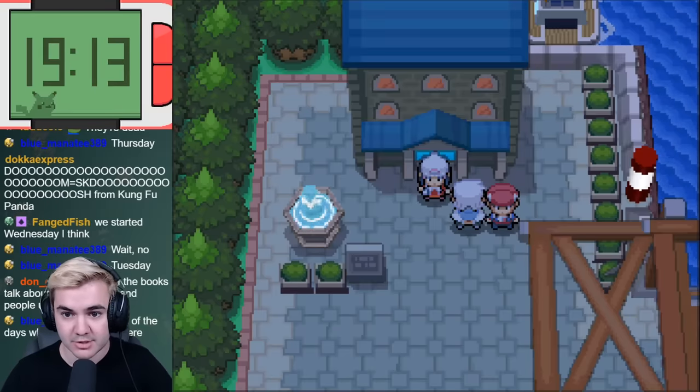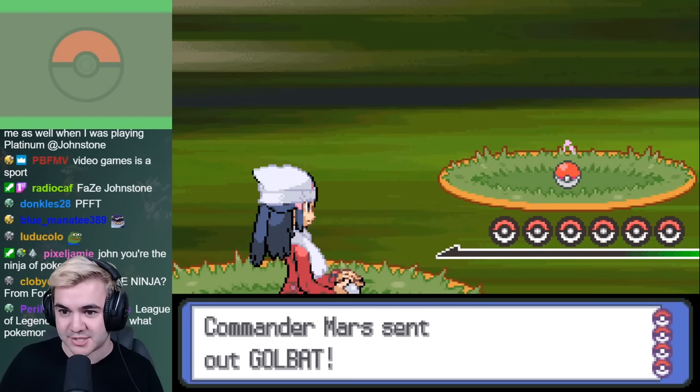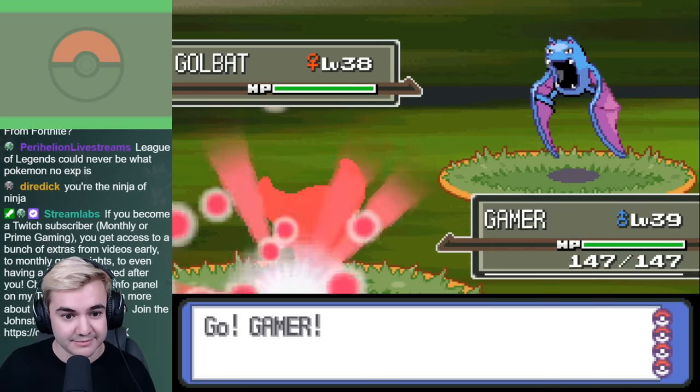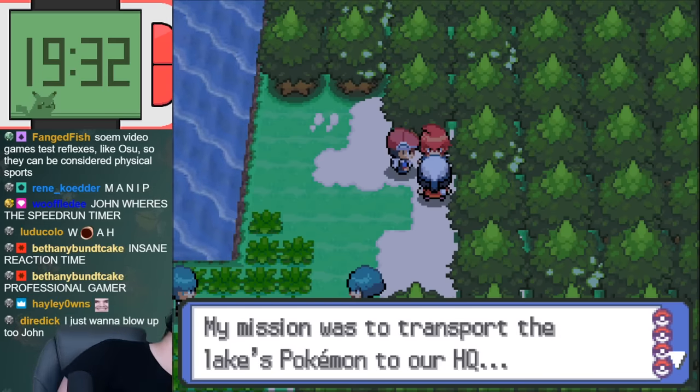After meeting with the gang at the Canalave Library, we all branch off towards our respective lakes to take on the Galactic Commanders. Overall the first two battles were pretty easy, because they only have 3 Pokémon that you have to deal with, and you're also able to avoid basically every grunt on the way there. There wasn't really much to say because it was so easy, but now is the time where we start facing off against some real threats in the story.